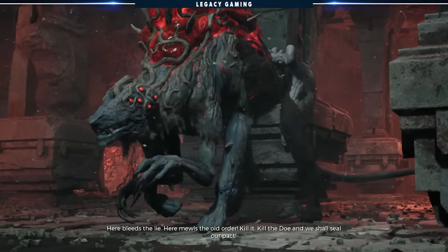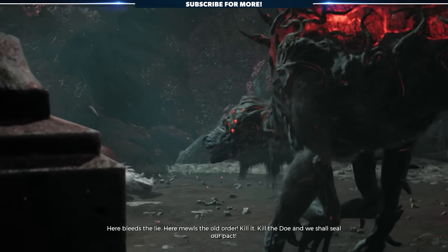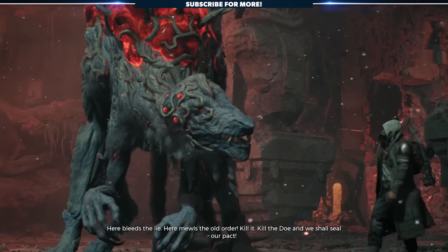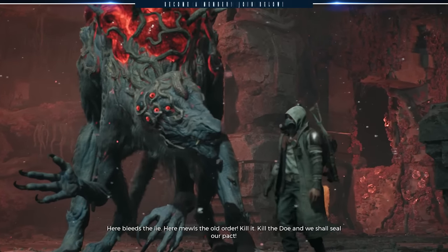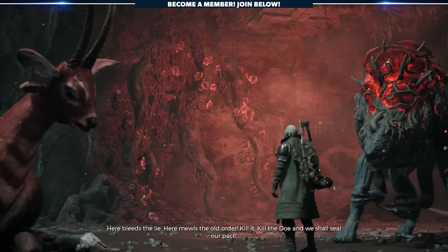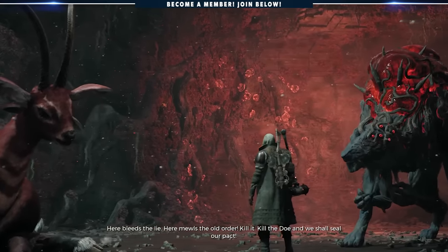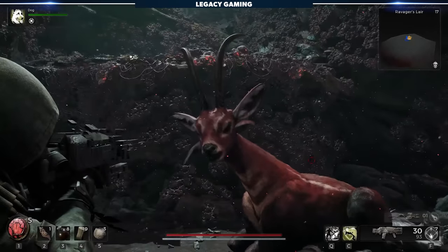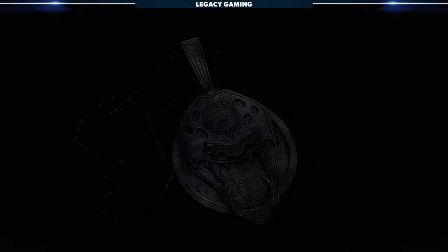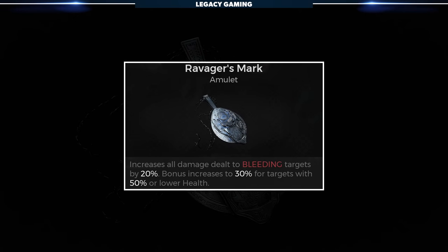These last two are easy to get and pair closely with the Yaesha storyline. The Ravager's Mark will quite literally be the last story decision you make during the final world boss encounter on Yaesha. When confronting the Ravager, you're offered a simple choice: kill the doe or fight the boss. To get the amulet we're looking for, you need to execute the doe and you'll be rewarded with the mark. No secrets to hunt down, no puzzles to solve, just a simple deadly choice. The amulet increases all damage by 20% to bleeding targets, and if they have 50% or lower health, you get a nice 30% bump to damage dealt as well — another epic piece for a great bleed build.